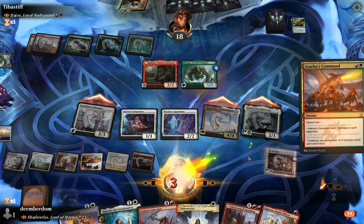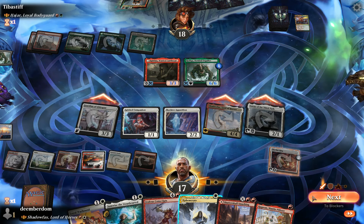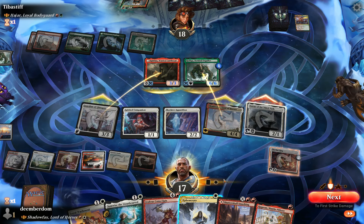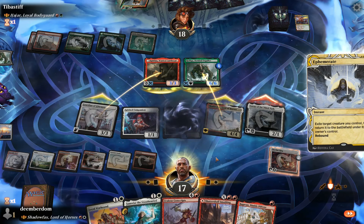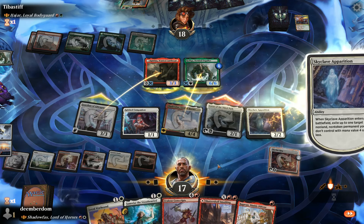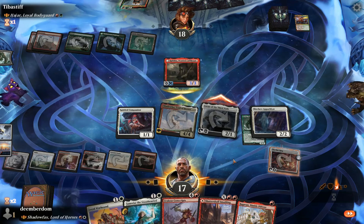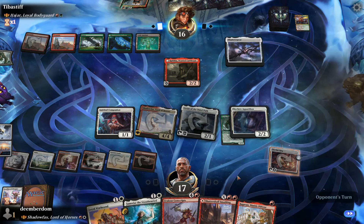Atarka's Command is a pretty sweet play from the opponent because it buffs their creatures and gives them reach, so now it's looking pretty grim. I think I make a gameplay error here — I could have targeted Guardian which would have come back and then exiled Skyclave. Though I guess that would have meant Shadowfax would have died, so doing it directly on Skyclave preserves Shadowfax but kills the Guardian. I think this actually was the right play.